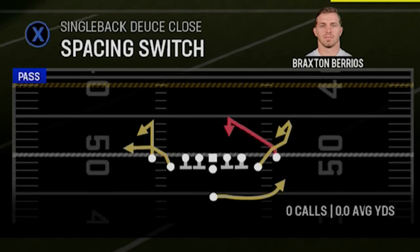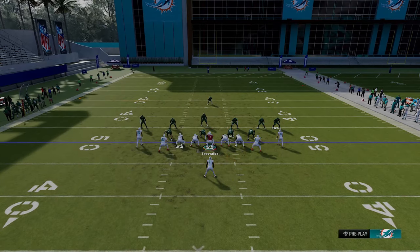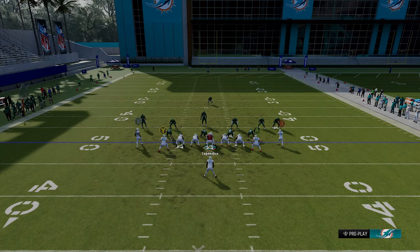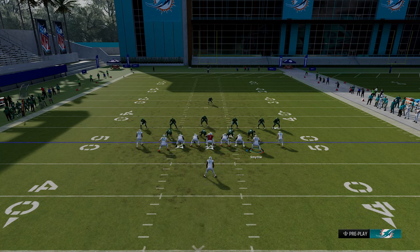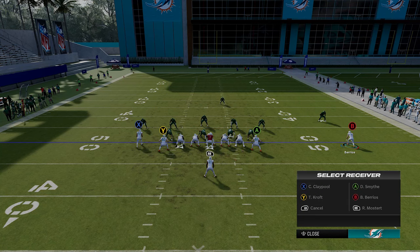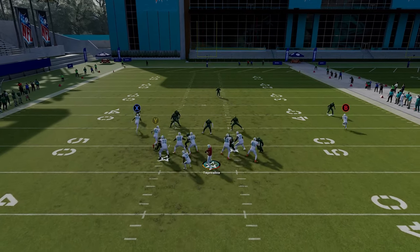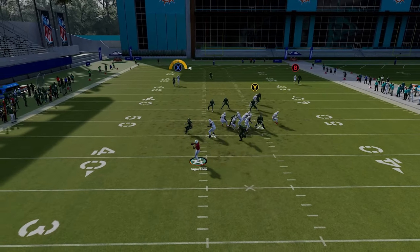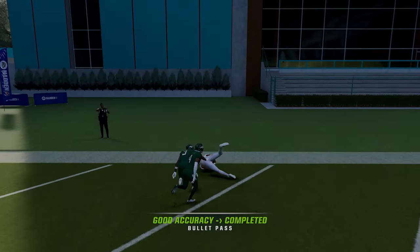This play has the same success against Cover One, although you're going to have to pass it a little bit differently. Against Cover One, you're going to want to change the blocking structure by putting the A tight end on a streak. You can also motion him out or put the B receiver on a streak and motion him out — you just want to pull that safety over as much as possible. Change up the blocking structure because that play action with the running back can really pull you out of the pocket. Now that I've motioned out that receiver, you can see how this guy has more of an opportunity to get open over the top.